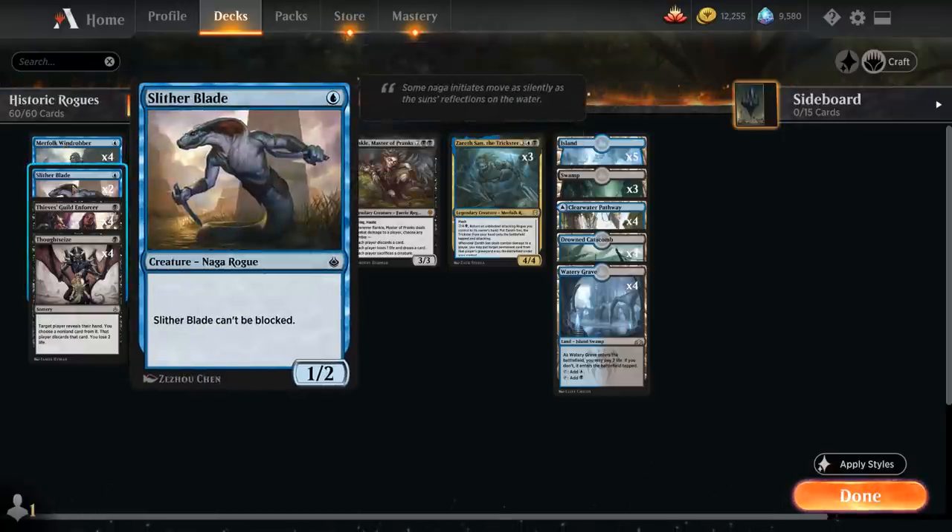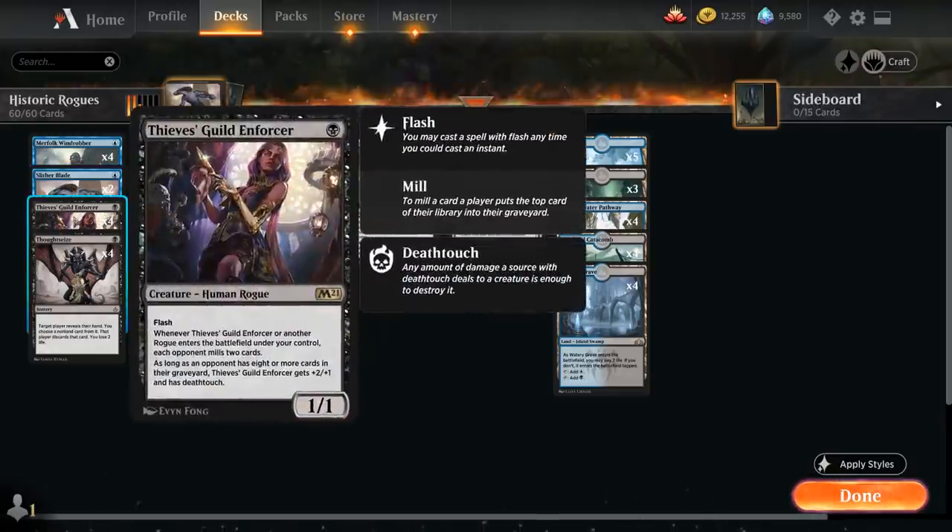We've also got two copies of Slitherblade — not the most powerful creature but it has enough synergy to be worth it — and the full playset of Thief's Gilt Enforcer, which is probably the most powerful one-drop in the deck. It's a 1/1 human rogue with flash, and when the Enforcer or another rogue enters the battlefield under our control, each opponent mills two cards. As long as an opponent has eight or more cards in their graveyard, the Enforcer gets +2/+1 and has deathtouch. Milling the opponent also enables a lot of our synergies.